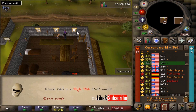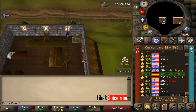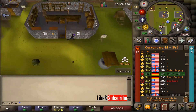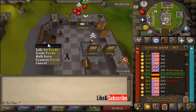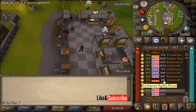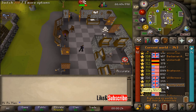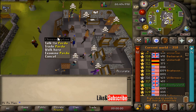On a PvP world you'll notice that Purdue is no longer in the general store — there's just a chair. Instead, make your way back to the bank area and you'll see that Purdue is now located south of this table. On a bounty hunter world he will also be here and not in the general store either. Here is Purdue on the bounty hunter world.